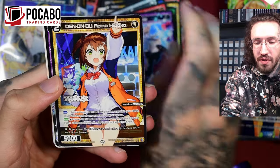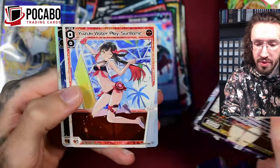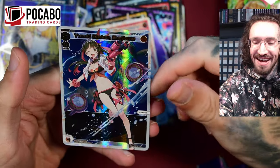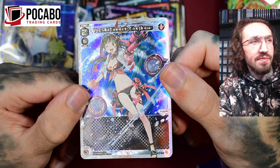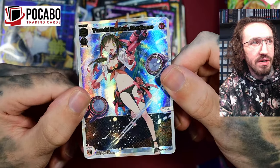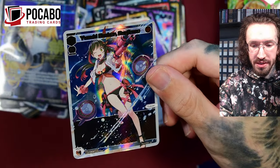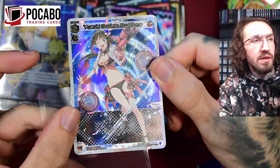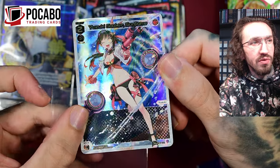And we get the LR - it's Yusuke. She's not my favorite but it's a very pretty card, level two center. The gold effect and the volume speakers look super cool.